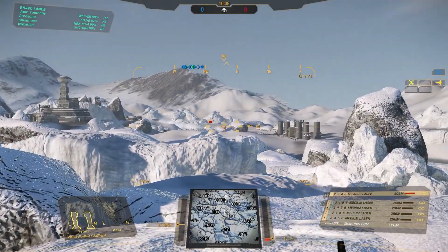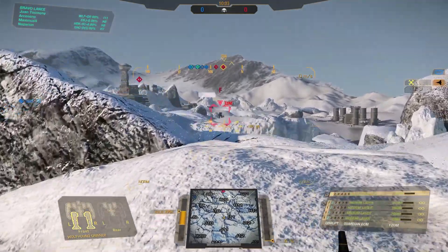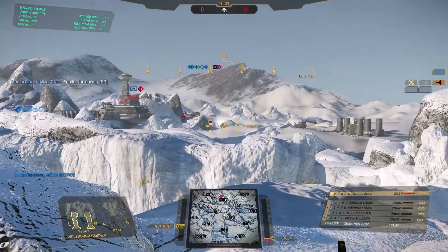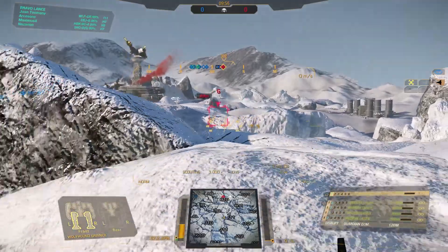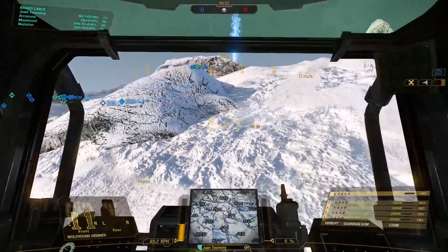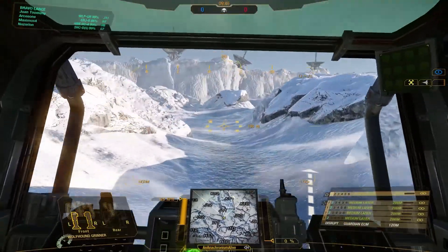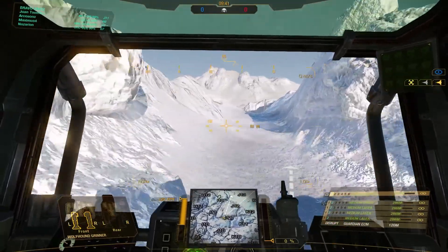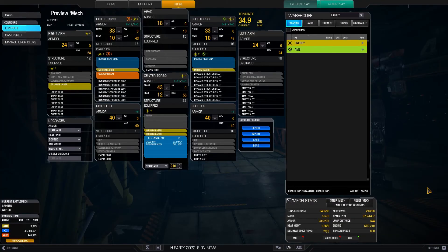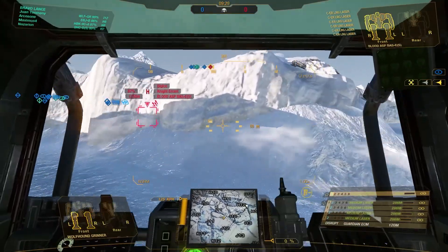My build does not reflect everything that this mech can bring to the table. Hopefully I'm starting to hammer home the points that this is a very capable, versatile mech with tons of potential. The first bit of potential is the fact that this mech comes with ECM, and since it comes with ECM, that means it is ripe for stealth armor. I personally am not running stealth armor, but this mech can take it. If you want to go for a super sneaky, stealthy approach, this mech can handle that.